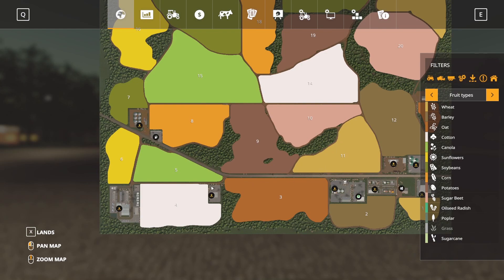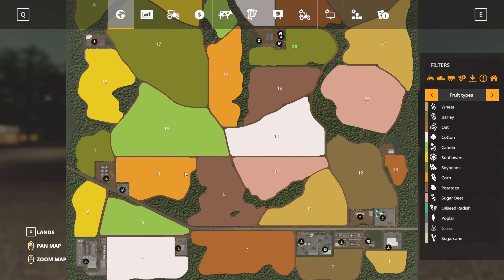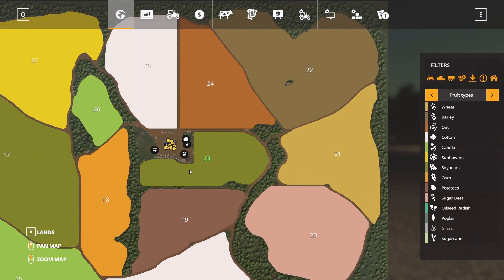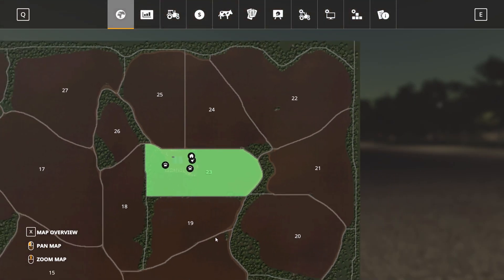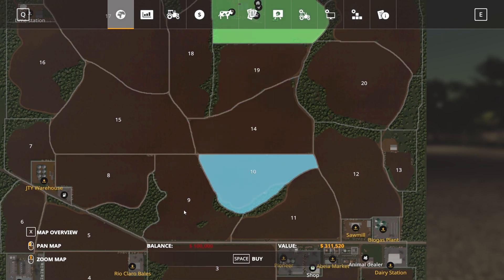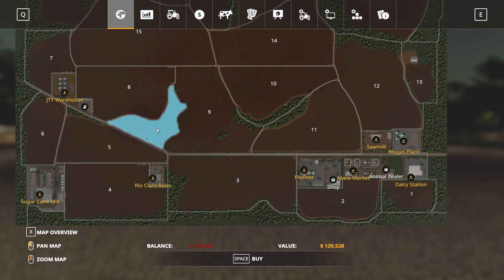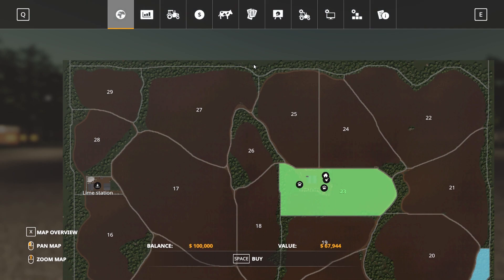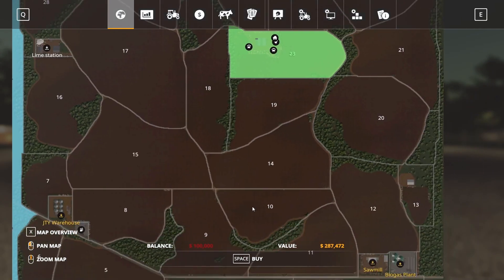We'll drive up and take a look at some of these sell points, then work our way up to the farms. Starting land includes field 23, worth around 730,000. Field prices vary and are usually fairly expensive, but the fields are also massive. There are three little houses you can buy in town, which is cool. The BGA is right there — you can buy all the area on the outside too if you want.